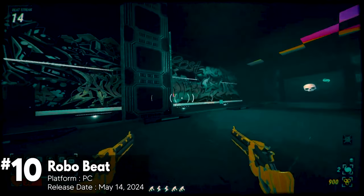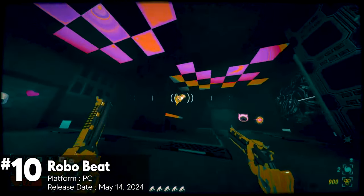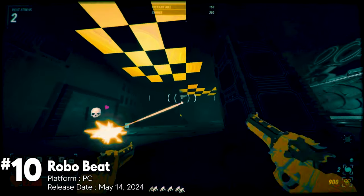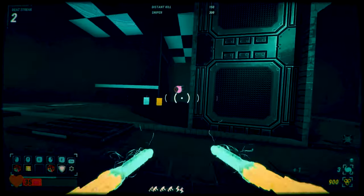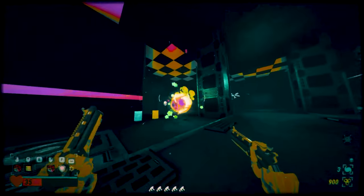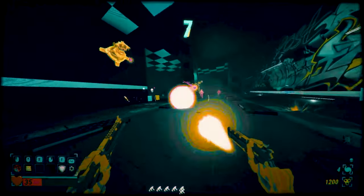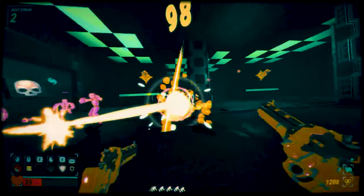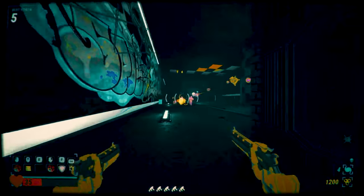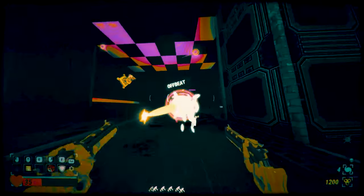RoboBeat is a rhythm-based first-person shooter game that combines elements of rhythm, roguelike, and FPS genres. In RoboBeat, players take on the role of Ace, a bounty hunter on a mission to capture the robot gone rogue named Frazer in his ever-shifting lair. Players must navigate through levels and shoot enemies while synchronizing their actions to the beat of the music. As players progress through the game, they can unlock new songs, weapons, and utilities.